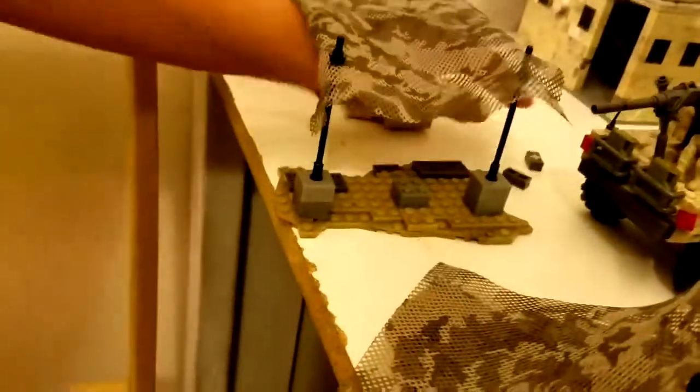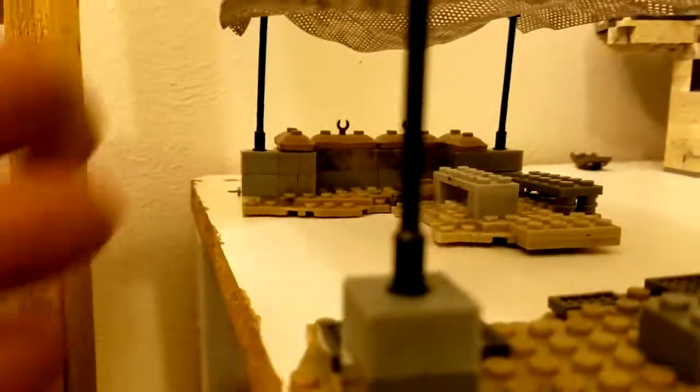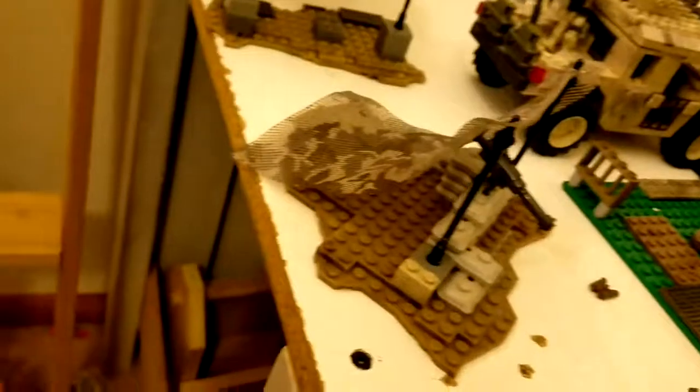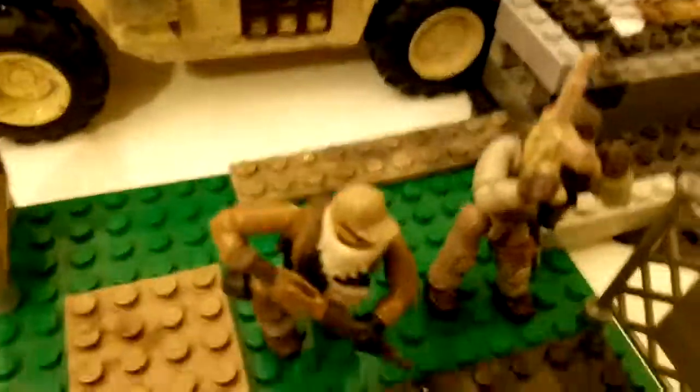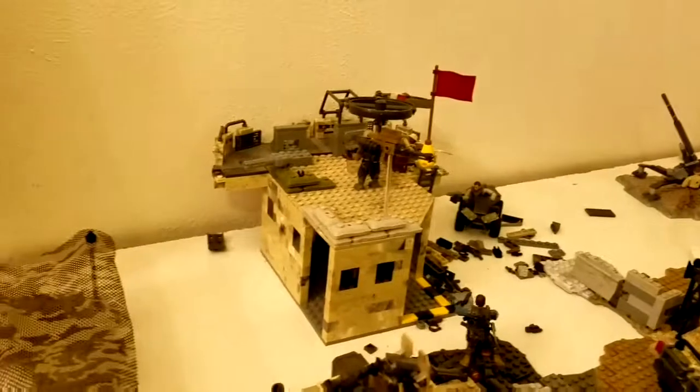We have two med kits right here and extra tents for the counter-terror side. If you look in there you can see two beds — those are supposed to be stretchers for injured men in combat. Here we have Sandman pointing over to the main battleground and giving this guy orders.